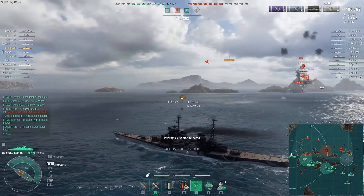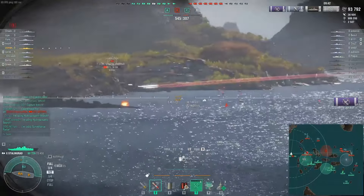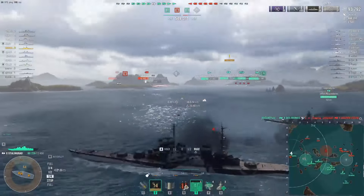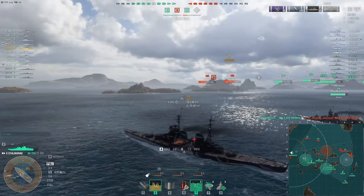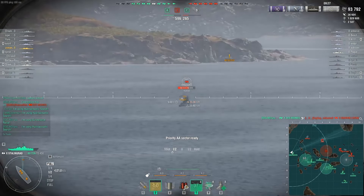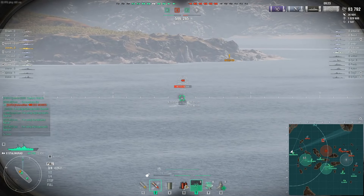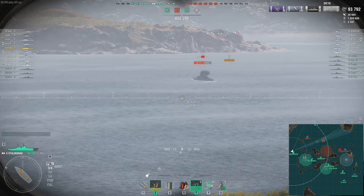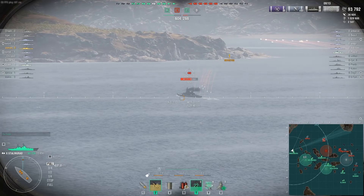I'll pop the Defensive AA for obvious reasons. Guadal is in the middle of nowhere — he came in like this, not expecting it, and shot the Hindenburg instead of me, which is actually a bad idea because I have a more vulnerable broadside at close range. I'll drop a salvo on the Aegir — you can see Stalingrad's dispersion is still really really good. You can aim and get pinpoint accuracy sometimes, which I really like about Stalingrad.